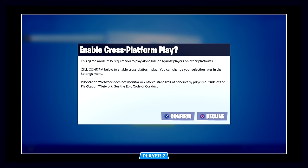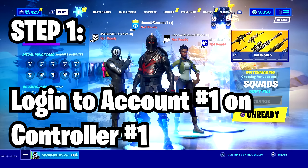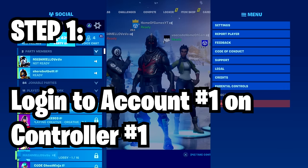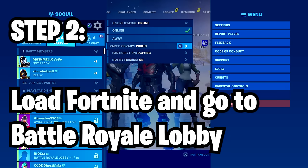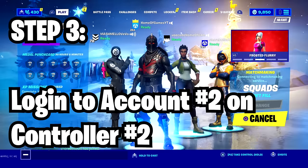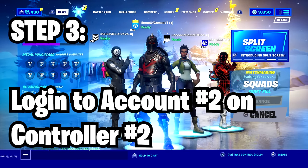After you have everything that you need, go ahead and log into Fortnite on your controller — log into your account on the controller you're going to be playing on. Start up Fortnite and go to the Battle Royale menu. Then connect your other controller, turn it on, and sign it into your second account, whether it's a PlayStation account, Xbox account, or Nintendo Switch account.